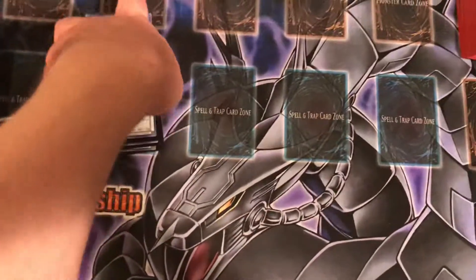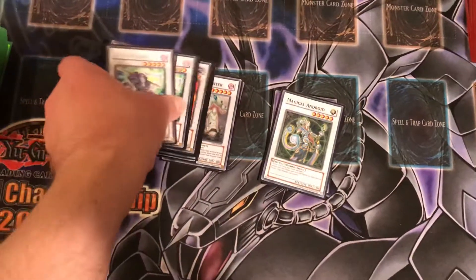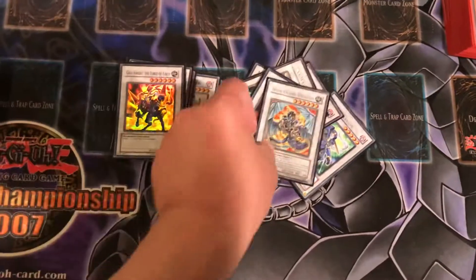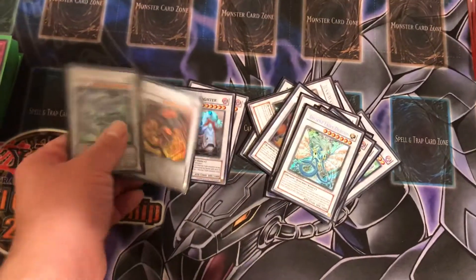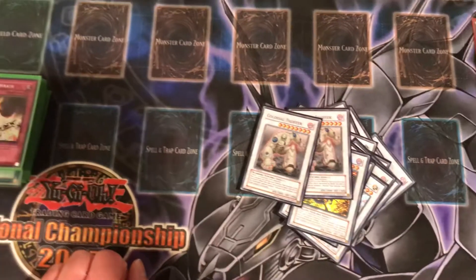Now for the extra deck: you got 1 Chimeratech Fortress Dragon, 1 Magical Android, 3 Junk Warrior, 1 Goyo Guardian, 1 Iron Chain Dragon, 1 Gaia Knight, 1 Black Rose Dragon, 1 Exploder Dragonwing, 1 Ancient Fairy Dragon, 1 Stardust Dragon, 1 Red Dragon Archfiend, and 2 Colossal Fighter. So that's the build.